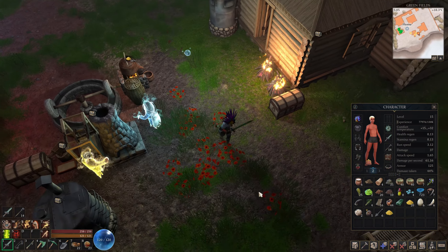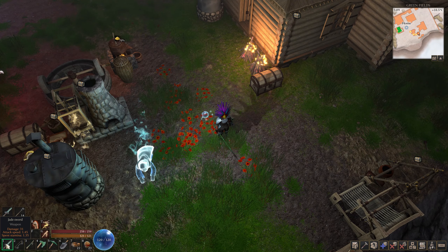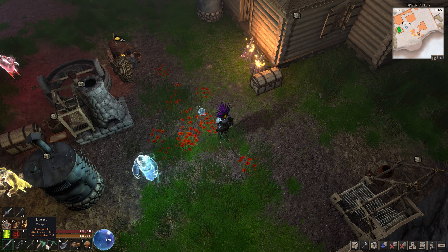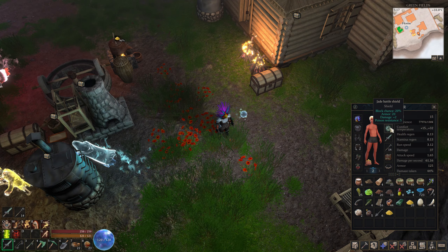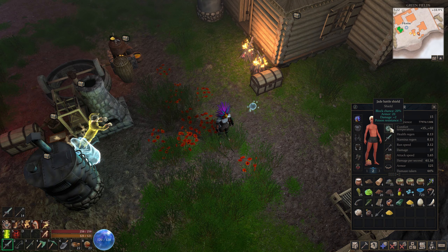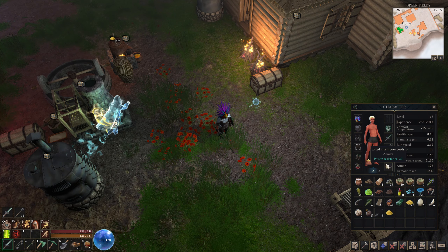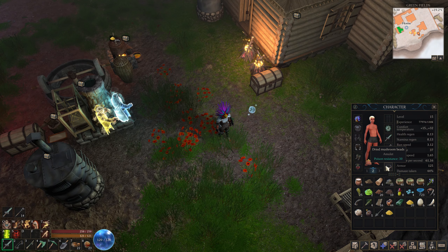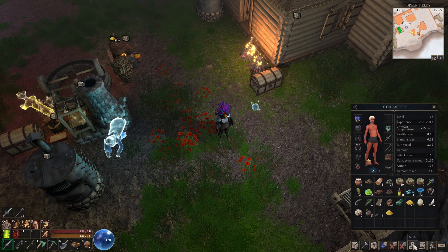I've been busy between episodes as always. I've been making a lot of the jaded stuff - I think we had the jaded sword last episode, but I got one now. I got the axe, the pickaxe. I also made the jaded battle shield which gives me 20% block chance, 20 armor, plus 2 on damage, and a little bit of poison resistance. I also made the dried mushroom beads for 30 poison resistance. We're now level 15.